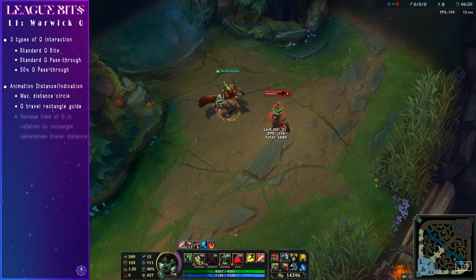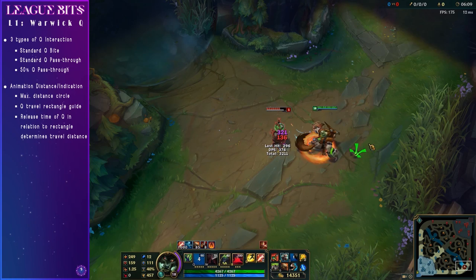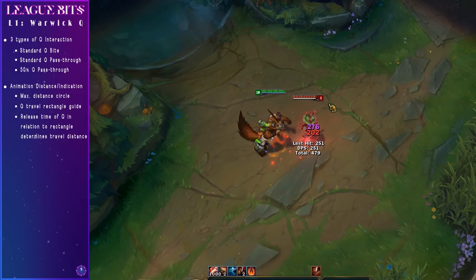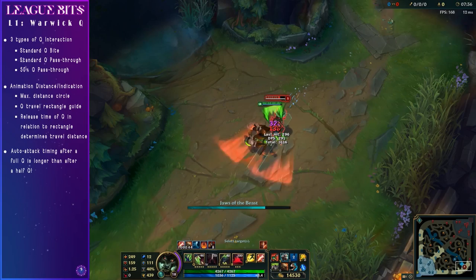As I have every ability on quick cast, pressing Q when I'm slightly outside of the range can lead to a sort of lunging animation towards the target as soon as I'm within that range. It takes Warwick a little bit of time to come out of the full animation, so if an auto attack after your Q follow-through is imperative to securing the kill, it's probably best not to hold down that Q button too long.